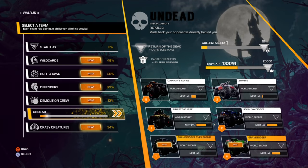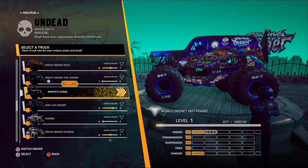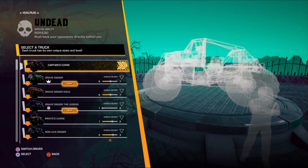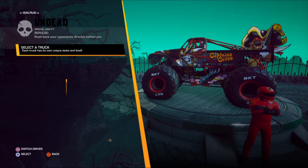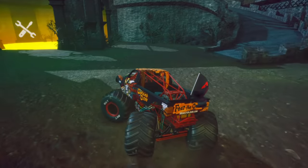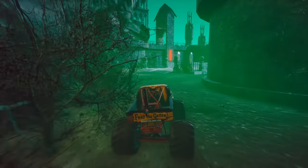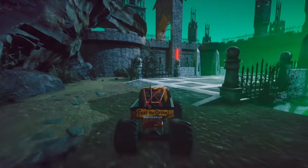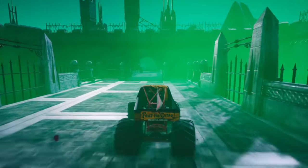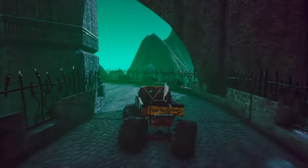All right guys, the first monster truck we're going to use is Captain's Curse — he's right up here at the top of the list. We're in the Haunted Castle; this is where the trucks spawn on this map. We're going to go out this way. Hopefully we don't get lost in the Haunted Forest — it is easy to get lost.